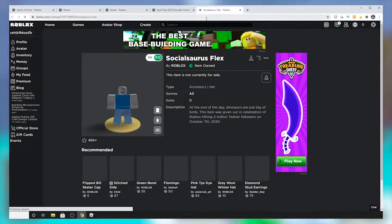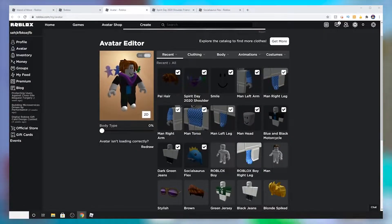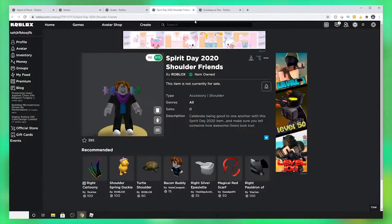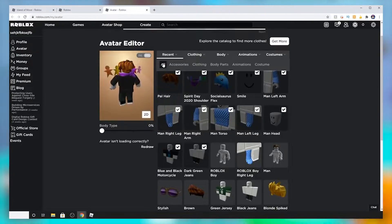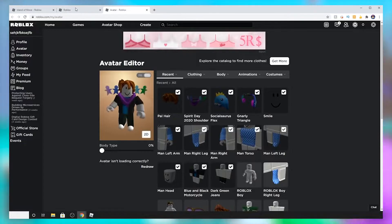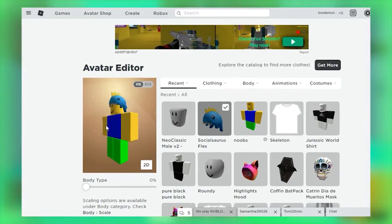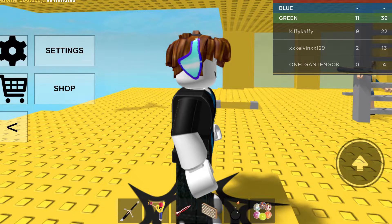There are several promo codes that you can try in order to get free stuff. The admins of Roblox keep on updating the promo codes on their Twitter account regularly. But make sure you try out promo codes as soon as you come across them, because generally the promo codes are very short-timed and they get disabled once this time is up. You can use the Tweet2Mil code, which gives you the Social Sora's Flex — a blue-colored dinosaur hat. You can also use the Smites Headphones 2020 code, which gives you headphones, as the name suggests.